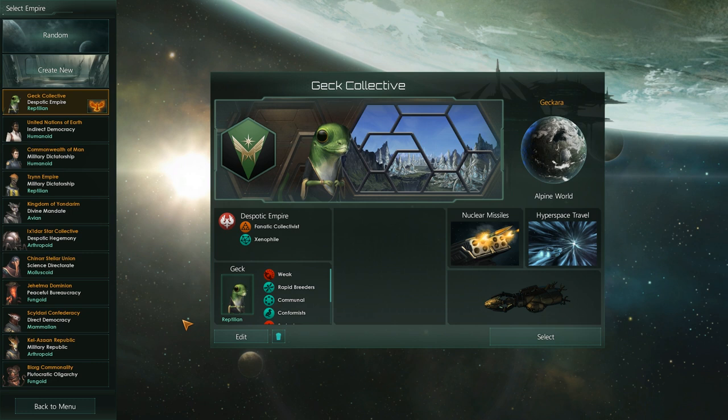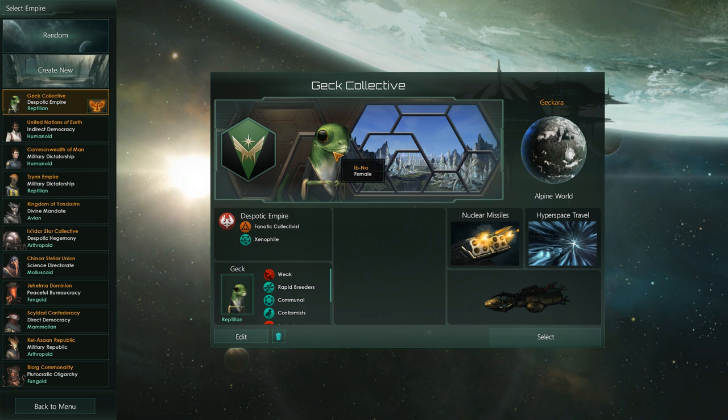So let's dive back in, and by popular demand of Twitter, we'll be playing some geckos, some really cute geckos. We're going to be a philatic collectivist, xenophile, despotic empire.